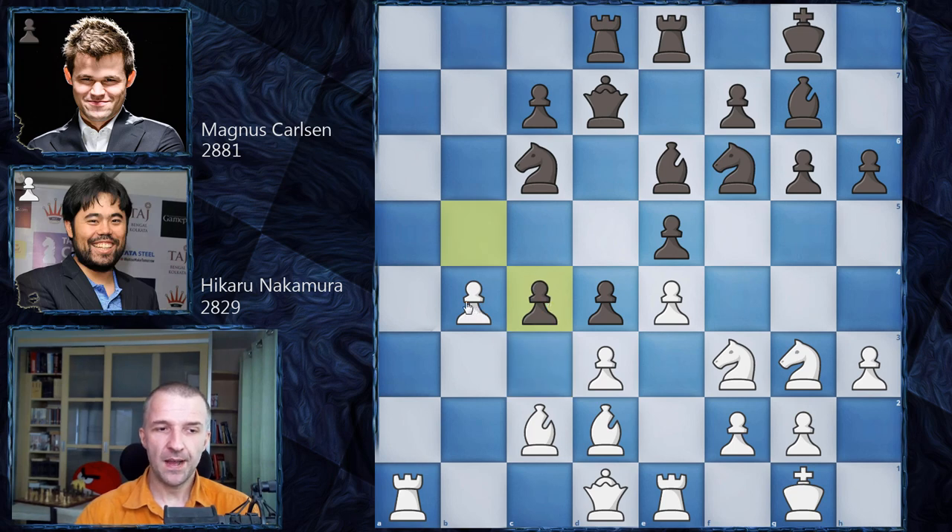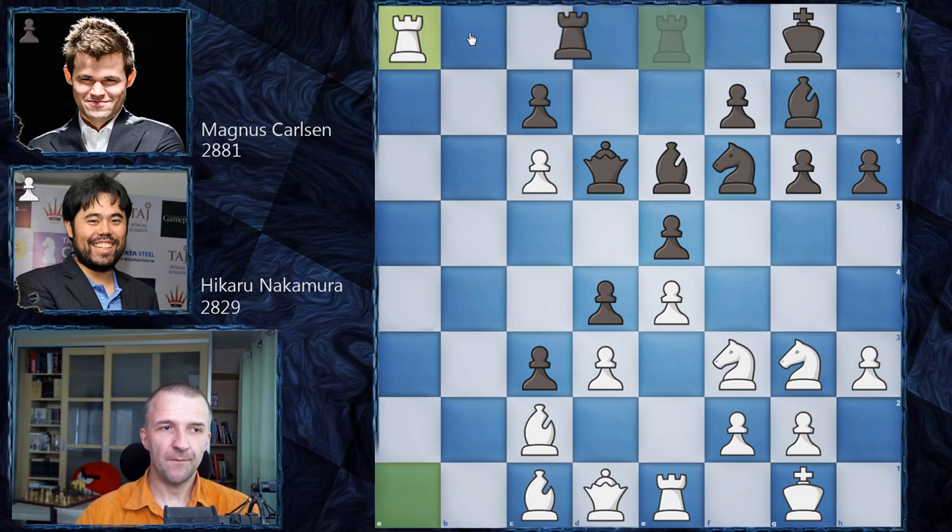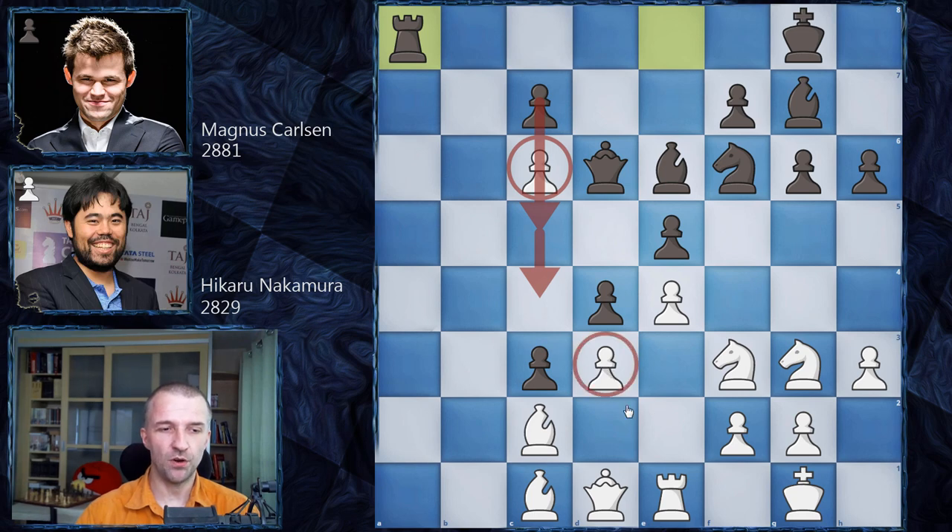After c3, b-takes-c6, queen d6, bishop retreats to c1, and after exchanging rooks, the position is really complicated. White has one extra minor piece, but this pawn will fall and support the attack on the base, creating a protected passed pawn. Black would have two protected passed pawns after exchanging the d3 pawn - very tough for White even with an extra piece.